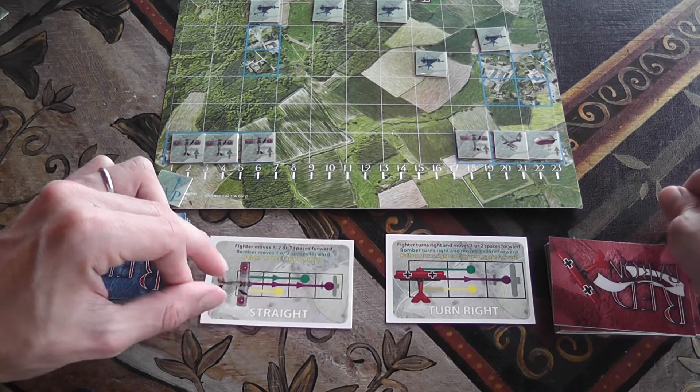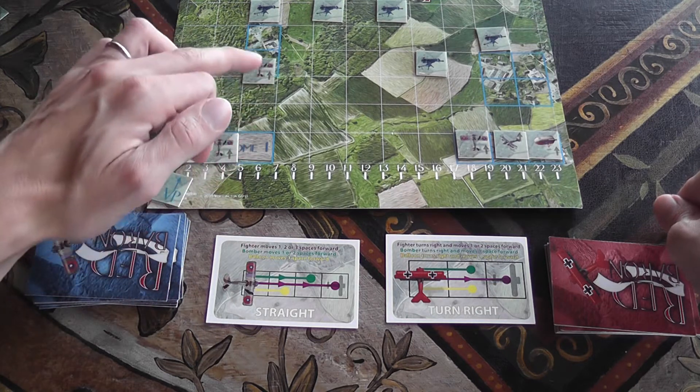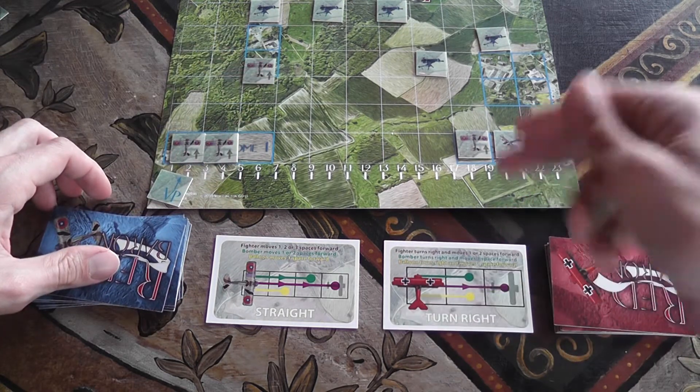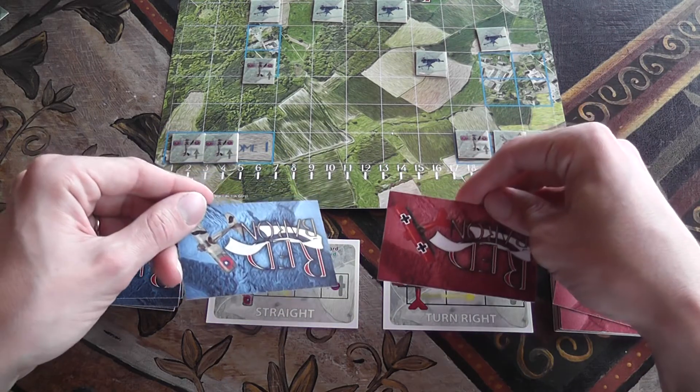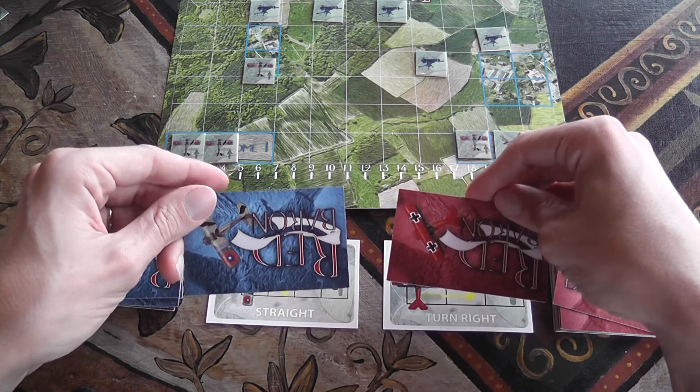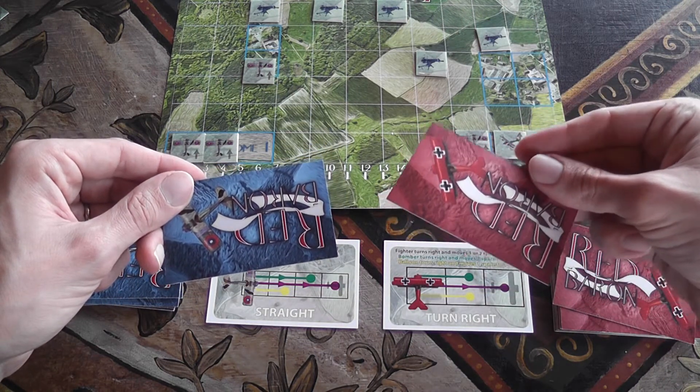The German player also executes his maneuver and you repeat the process. They commit to a card secretly again. Then the first player commits to a unit, and the second player has the advantage of seeing which unit is going to be moved by the first player before committing.